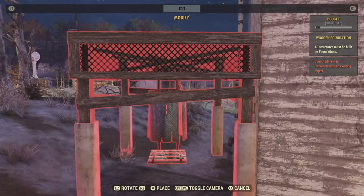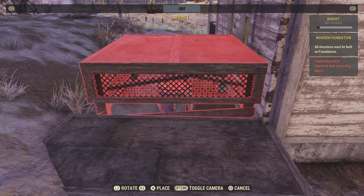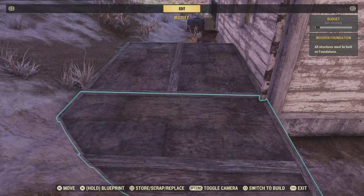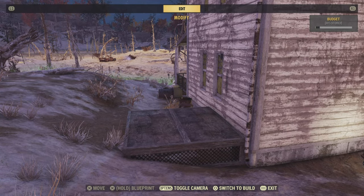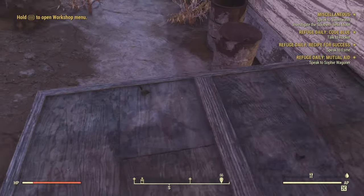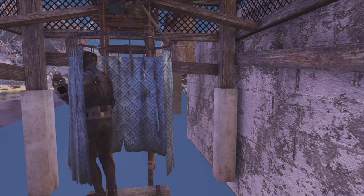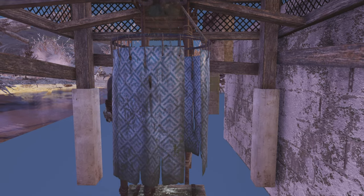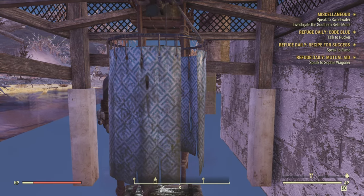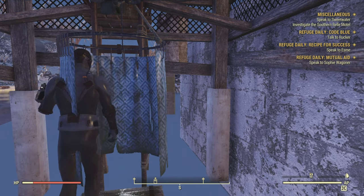Once you've got all that sorted, drag the foundation back over to where you've got the placeholder. You want to snap it down with the entrance of the shower facing towards the left - trust me, don't face it towards the back. Once it's snapped down, delete your placeholder and interact with the shower. If everything's worked, hey presto, you're underneath the map - welcome to a magical new world full of nothingness and absolutely shag all else.